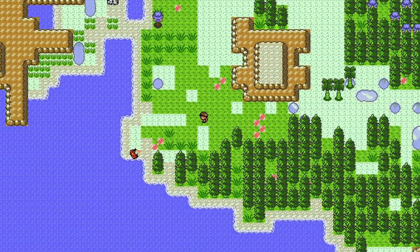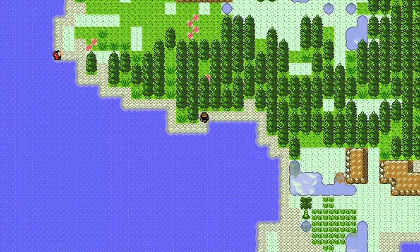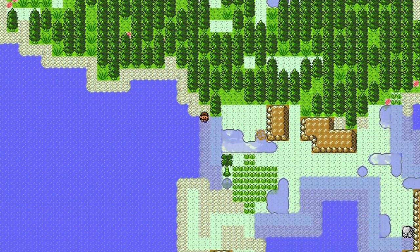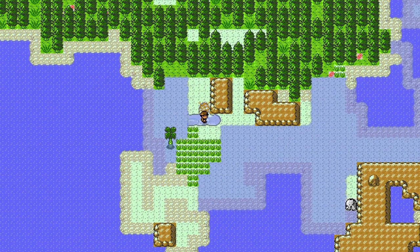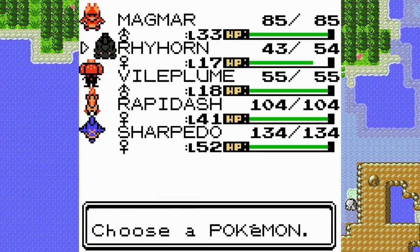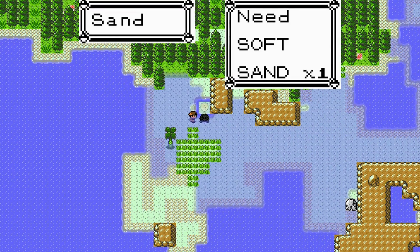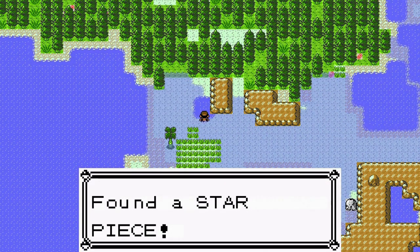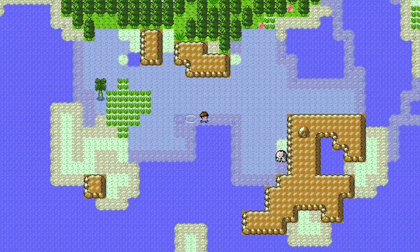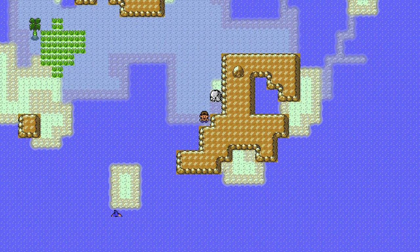Raichu. We're gonna stick by the coast and see what we can find. Well, I guess the beach flooded. Star piece — I wonder what those are used for. It's another Sharpedo.